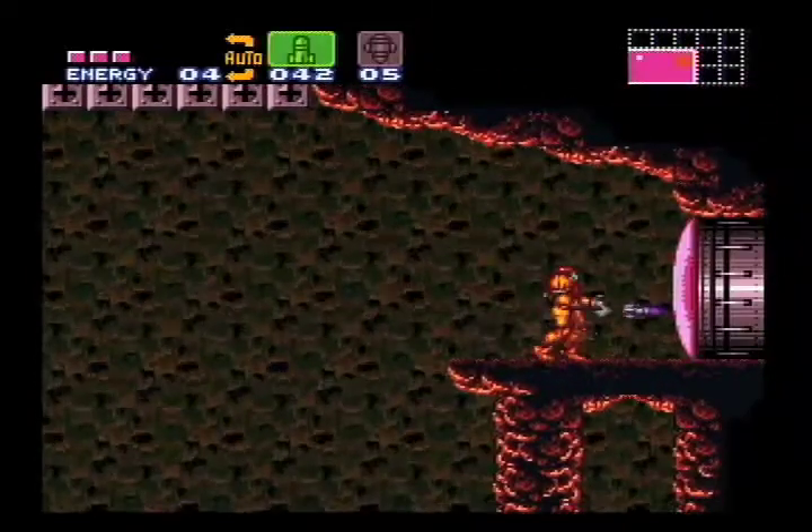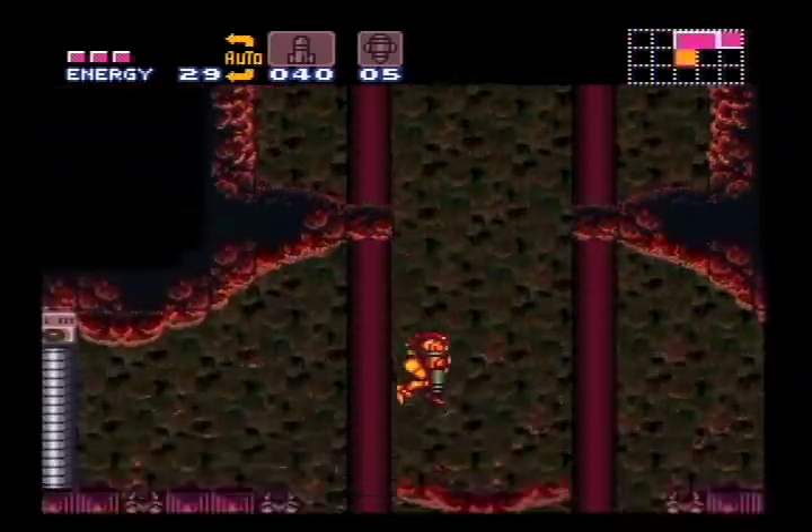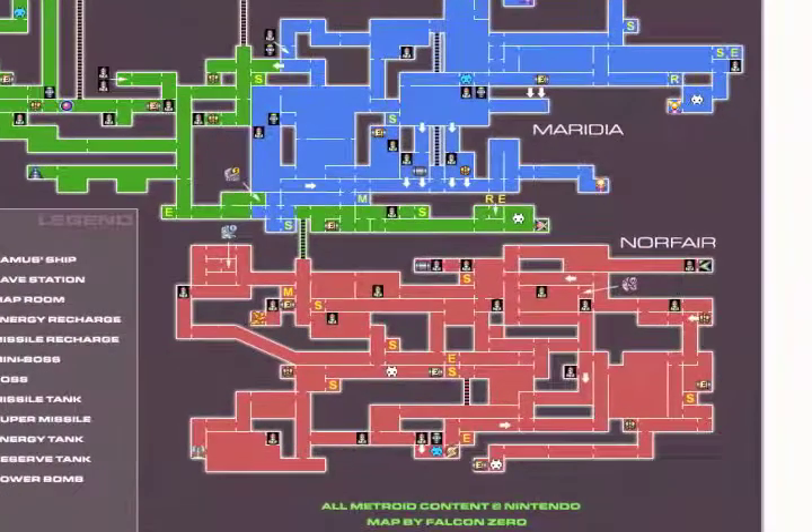You'll need that wave beam for our next trick. Now that you have the wave beam, you can take this back door to Krakmeyer without needing power bombs, which are usually back in Brinstar.